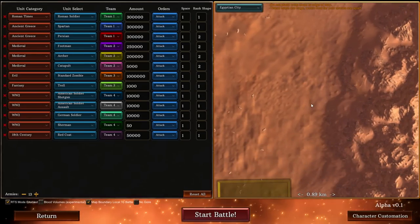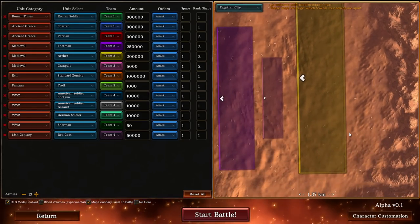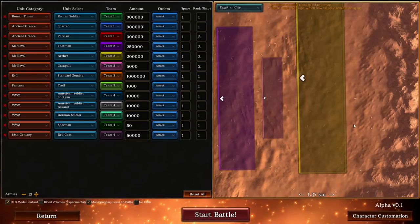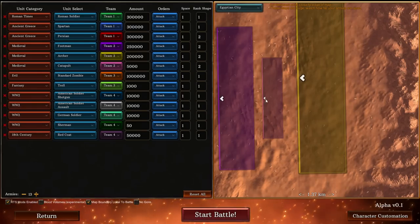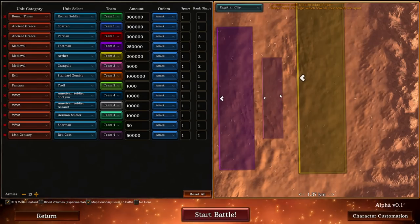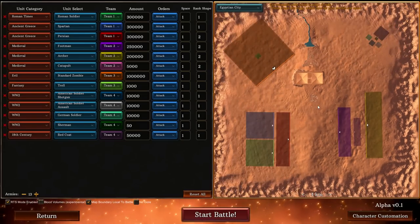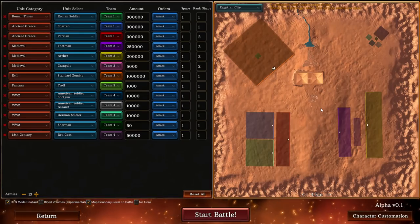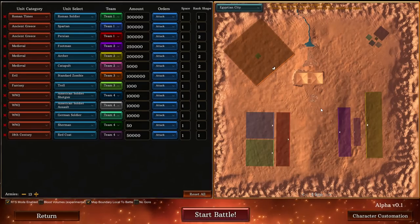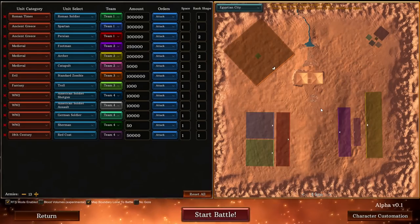Then at the bottom right we've got the medieval army. Over here we've got 200,000 archers, 250,000 footmen and 5,000 catapults. I have tried to balance these armies as best I can given their melee capabilities and ranged capabilities and their general strengths, so we're gonna see how this actually ends up going.